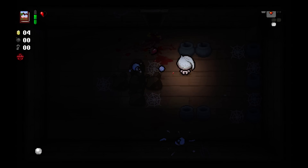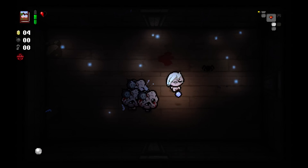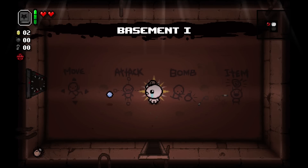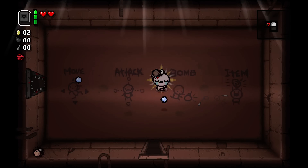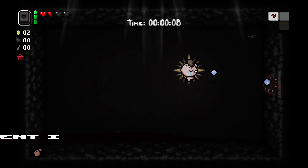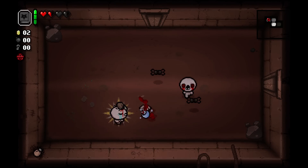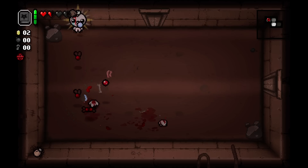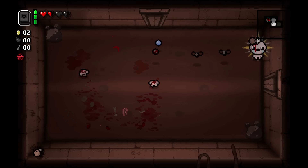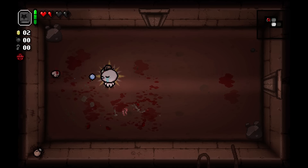Oh man, now I can live. Okay, it is the Virus. I can't believe they didn't die. Alright, let's do this again. We've got the Tick to start. I think that's the Mitre — yeah — which is another thing that increases the chance that soul heart drops replace regular heart drops. We've got a bad fire rate, but our damage is okay. And we've got the Book of Belial, which allows us to increase our damage by two every three rooms, and guarantees every devil or angel room will open for us and stay open.